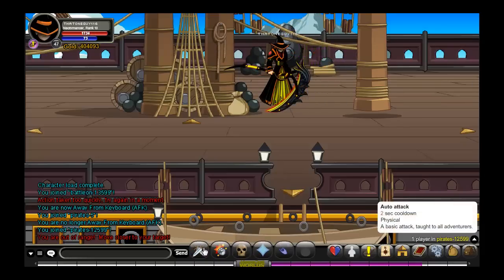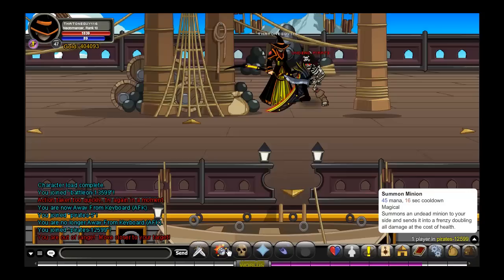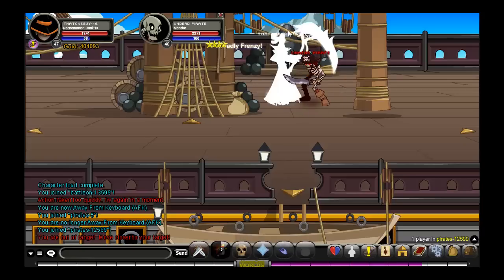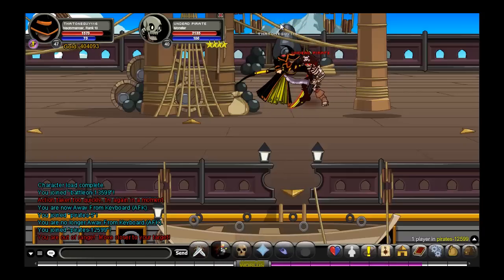Of course, you have auto attack — everyone has that. Then we've got Summon Minion, which summons an undead minion to your side and sends it into a frenzy, doubling all damage at the cost of health. As you can see, if you rewind this video, as I'm attacking I am constantly losing health — I'll demonstrate that now. I summon him and I will constantly lose health, which you'll see in orange.